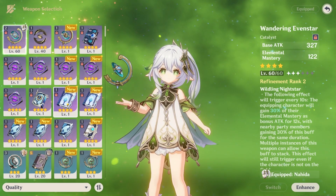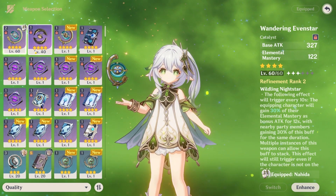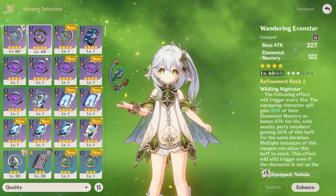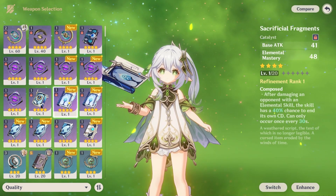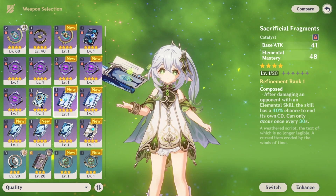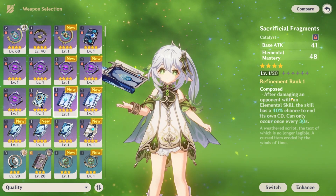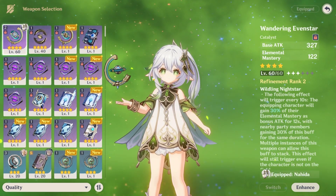Her best weapon is her signature, which is best-in-slot and gives the most Elemental Mastery out of any weapon. If you can't get that, Xiphos' Moonlit Jade is a good option. Sacrificial Fragments is another choice, but her elemental skill doesn't have a very long cooldown, so you can just choose whichever one you want more or whichever one you have. I'd prefer Xiphos though.